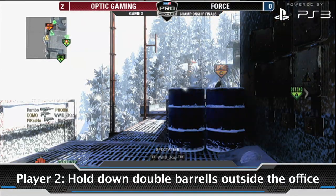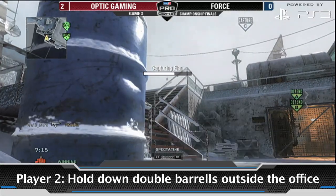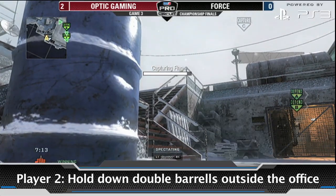Our next player will be positioned on the double barrels located outside of the office. This angle will prevent your opponents from getting easy access to the C Dom flag.